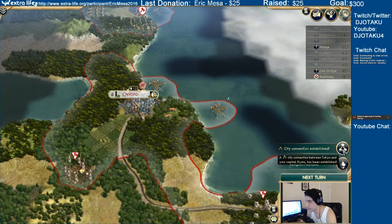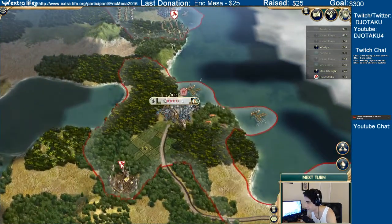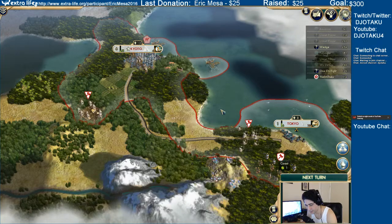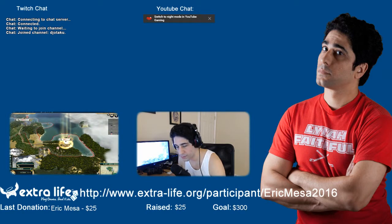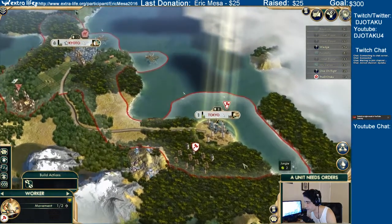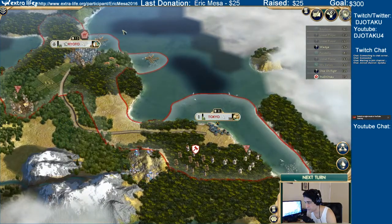Someone found a religion. Let's see — Tokyo and Kyoto are connected, woohoo! Still in the red though, that's not a good thing. Is it really next turn, or did I hit the bug? Let's see. I hit the bug — oh, there we go. Maybe I somehow lucked out of it. A worker here — all right, why don't you go over here.